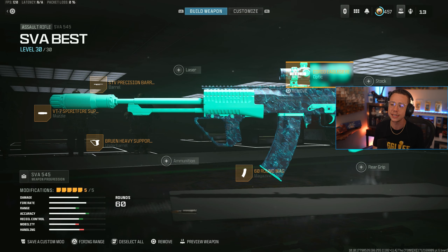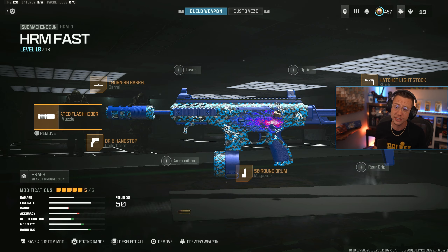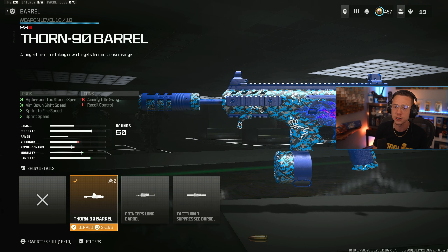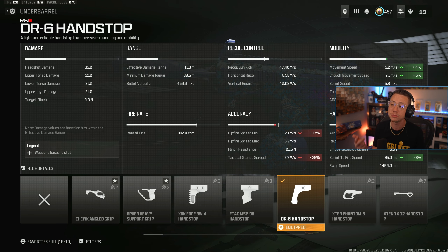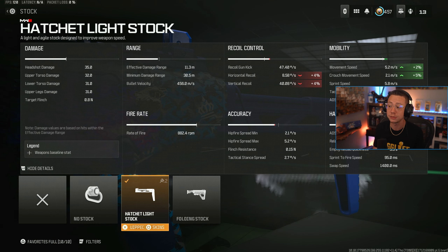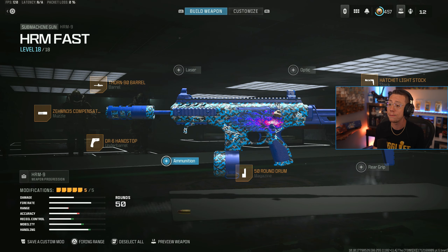60-round mag and the 2.5x Eagle Eye Optic. Even though I'm personally using this in hyperburst mode, I'd use this exact same setup for full auto as well, because the gun is that easy and that straightforward — just one of the most reliable options in the game at the moment. Then the HRM9 build is crazy fast, super aggressive, and kills crazy quick up close. I got the Zem 35 Compensator on here. I go for the Thorn 90 Barrel — increases ADS speed, sprint to fire, sprint speed, just makes this a lot faster across the board. DR6 Hand Stop, going all in on mobility: strafe speed, movement speed, ADS, sprint to fire. Even more mobility benefits with the light stock — speeds up movement speed, strafe speed, and ADS speed for very minimal recoil cons. Then just the basic 50-round Xenemag. Been using this HRM setup for a bit — it feels so, so good.